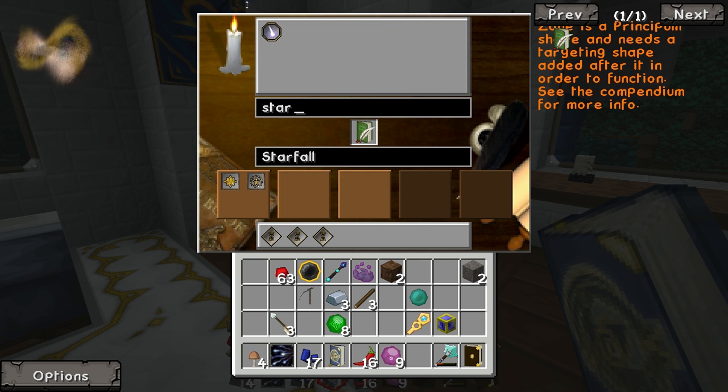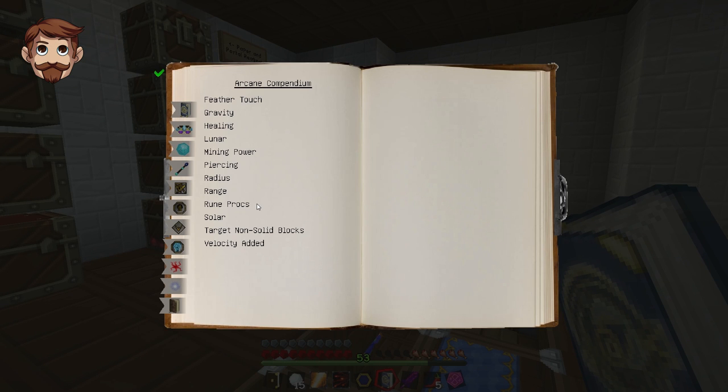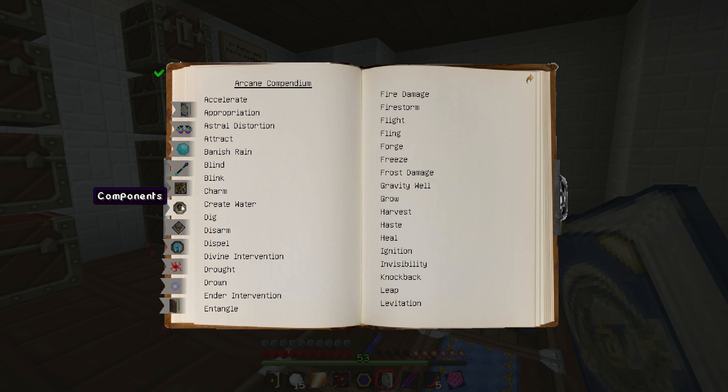Star strike... I'm going to look up where our silver skills are in the compendium. Are they modifiers, components, or...? They're shapes. No, components. Components.